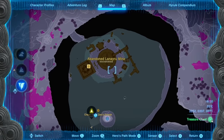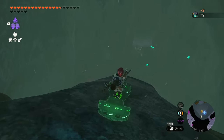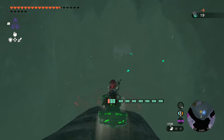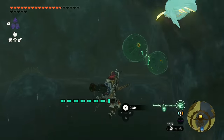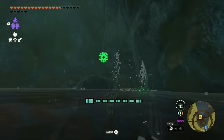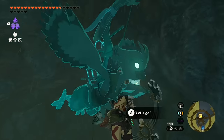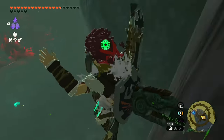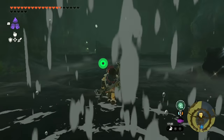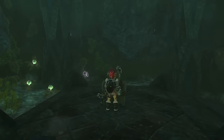I'm going to pull out my flying machine since I don't have the froggy armor yet — I'm waiting to make a video on that. Back here is a Bubbulfrog for us. And behind this waterfall is where we're going — right here is our chest.